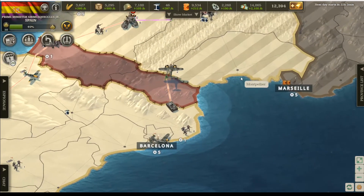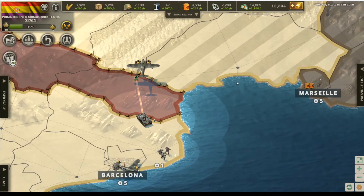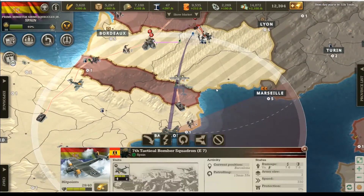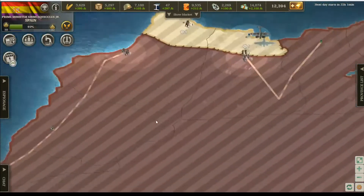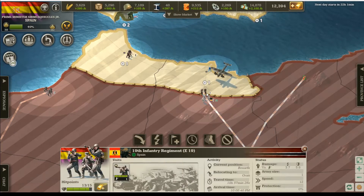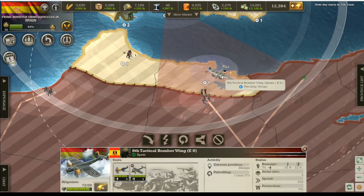And then they sent, I think, like one anti-tank — they tried to send one over here and I was able to use these units to get rid of them. Then they attacked some of my units over here, and again I think it was just like one or two and I was able to defeat them with these two and my bomber stack right here.